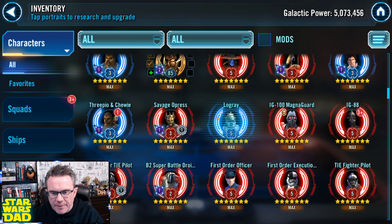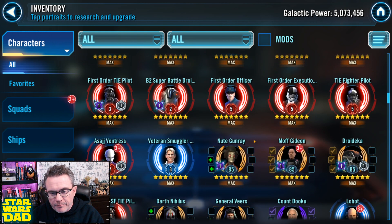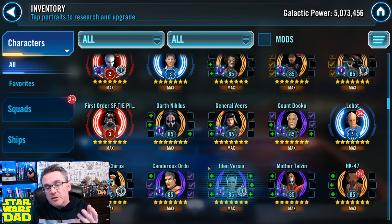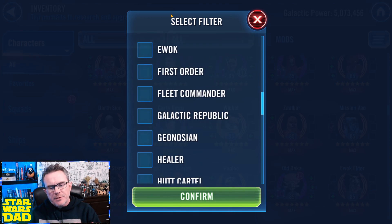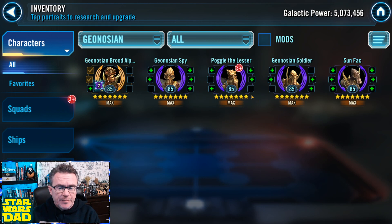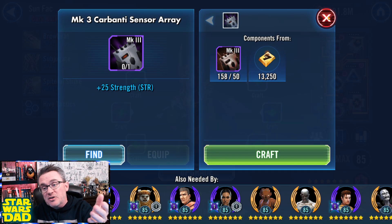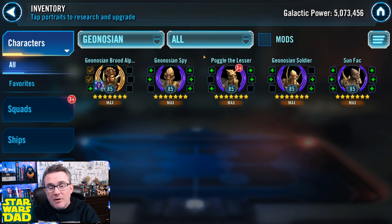I need to work on my Geos a bit, get Savage up to Relic 7, 3PO and Chewie up to Relic 7, B2, and get my Grievous team to higher relic levels. Gideon and the Imperial Trooper team need work, I need to finish Darth Nihilus and Sion. For ships, the Geos need to be Gear 12 across the board — my Malevolence is really hurting with Sunfac, Soldier, and Spy at low gear. I could take Sunfac to Gear 9 now but I'd run out of Carbantis and be stuck, so I'll wait.